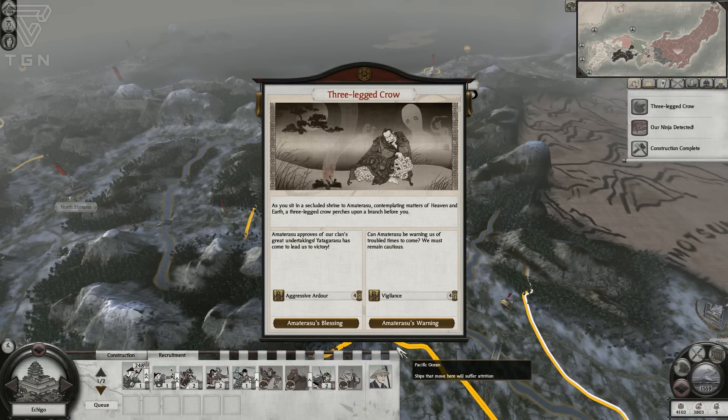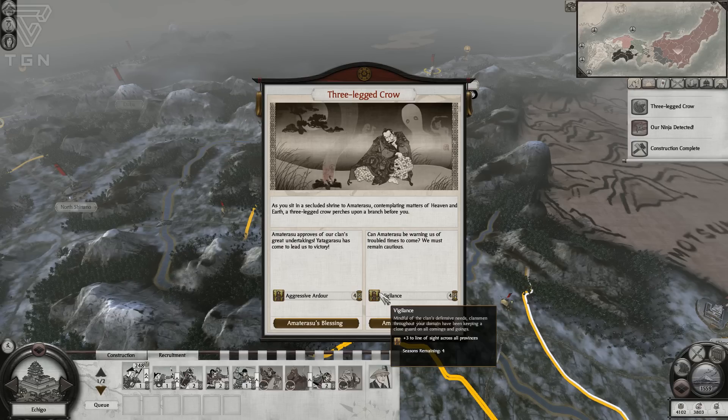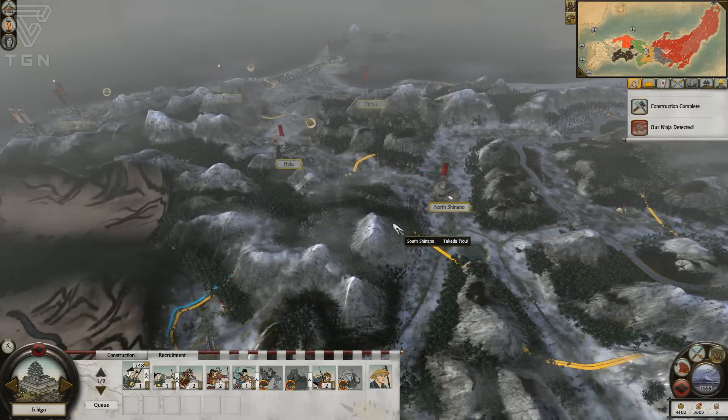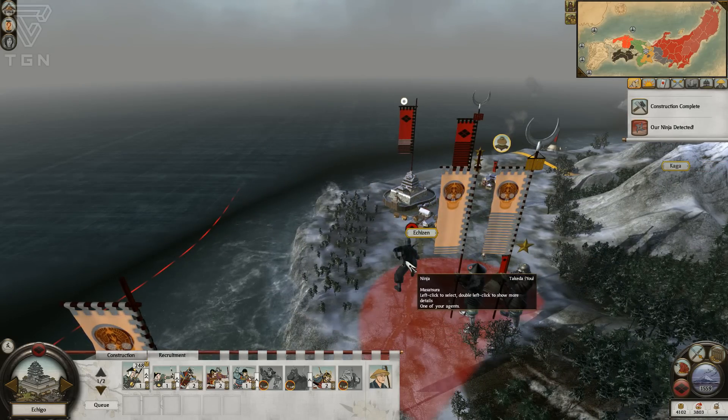I'm going to take it easy basically. There's a three-legged cow event giving plus two melee attack — let's do that. It is winter time so these Ikko Ikki scum down here are going to take some attrition.